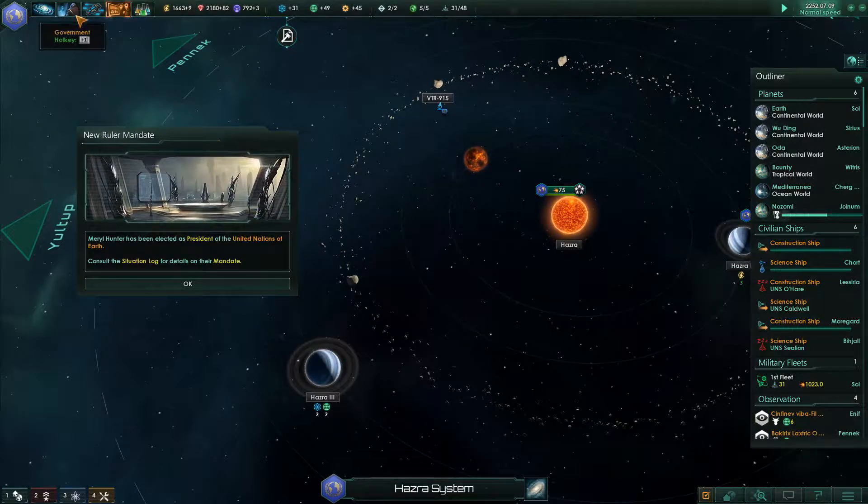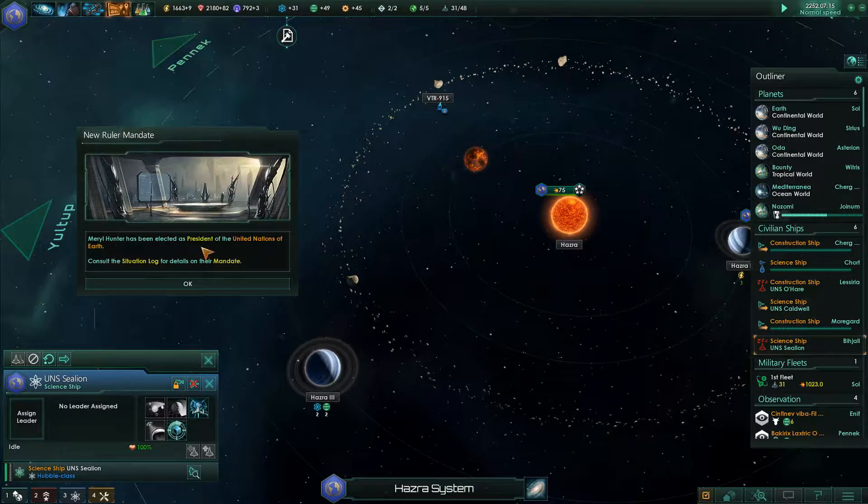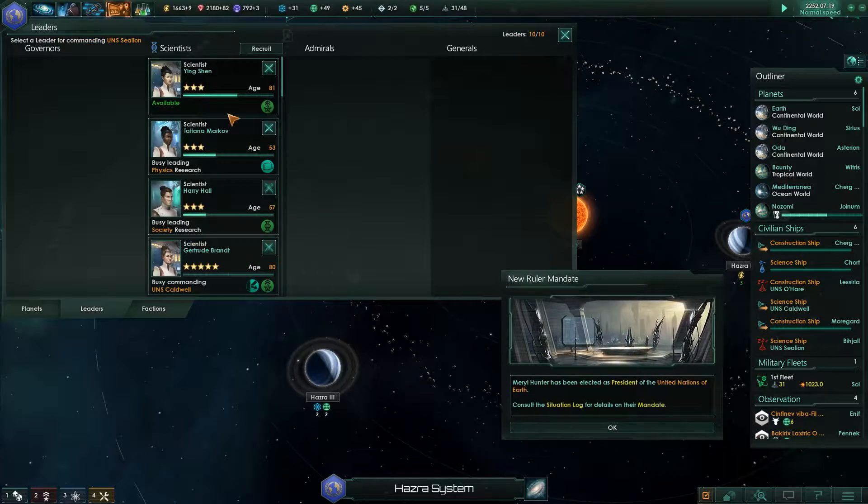I've got a ship! Let's just do it - I mean if it goes wrong I can always rebuild it. Can't see the point otherwise. We've got a new ruler nominated - is it affected by science?